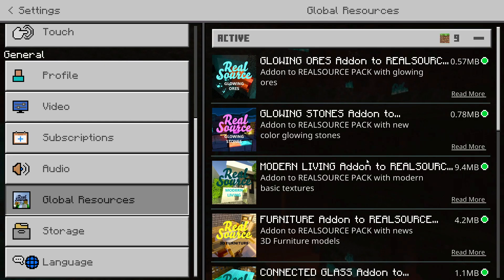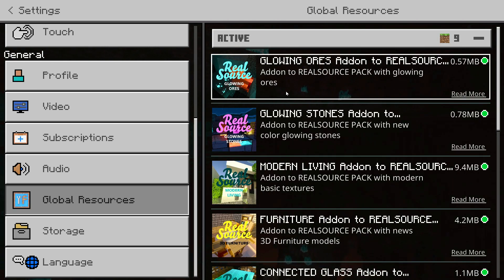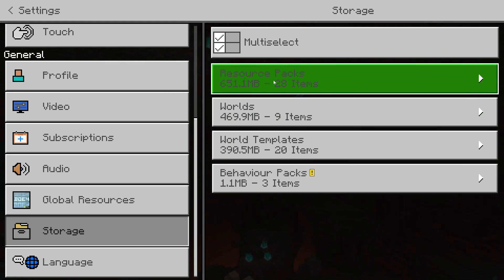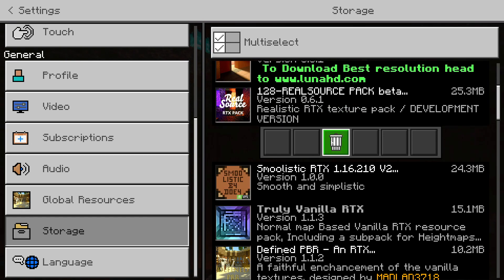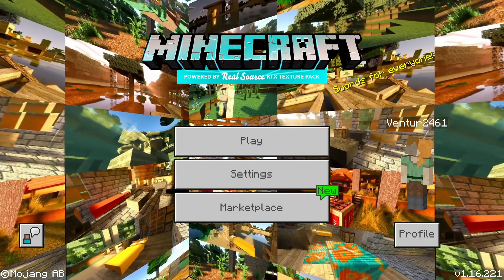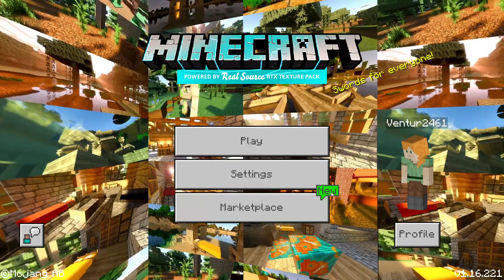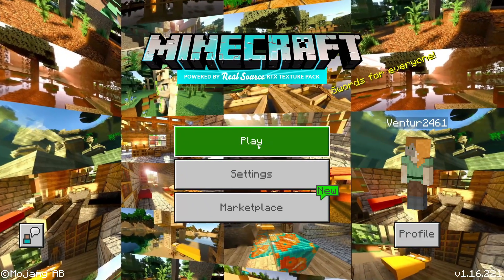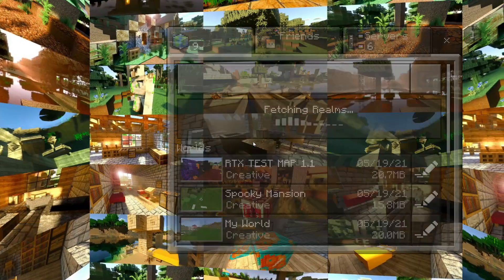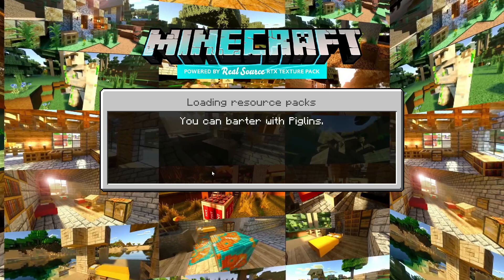Once you've done that, in the Active section you should have all your packs listed — you can choose which ones to enable or disable. If you want to uninstall them, you can't do it from that section; you have to click on Storage, then Resource Packs, find the file, click on it, and click the delete icon to uninstall it. You'll also notice the main menu has changed — mine now says "Minecraft powered by Real Source RTX." To load the test world, click Play and select RTX Test Map 1.1.